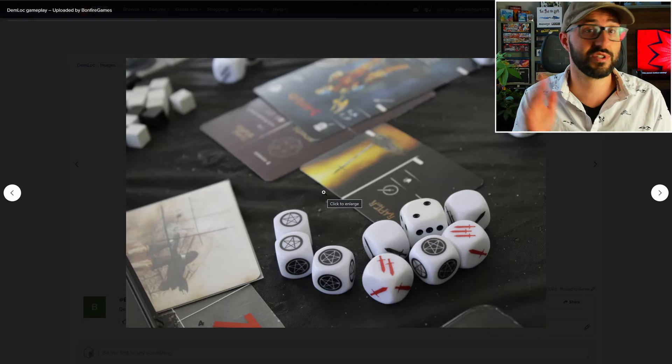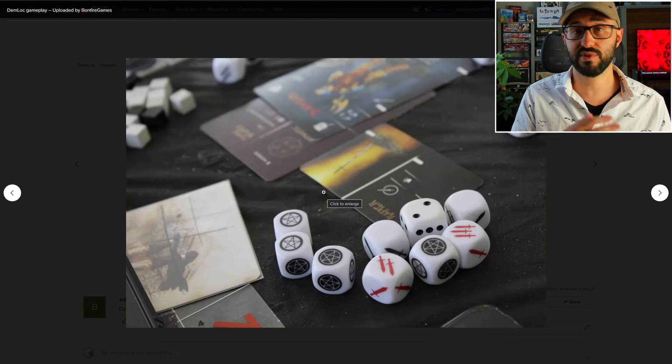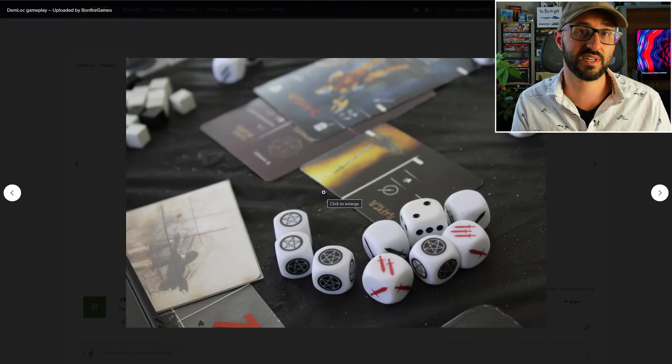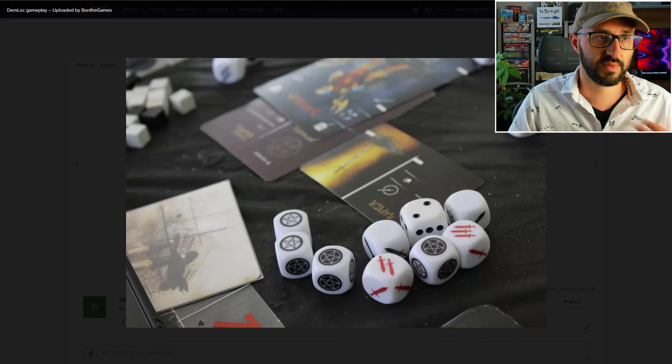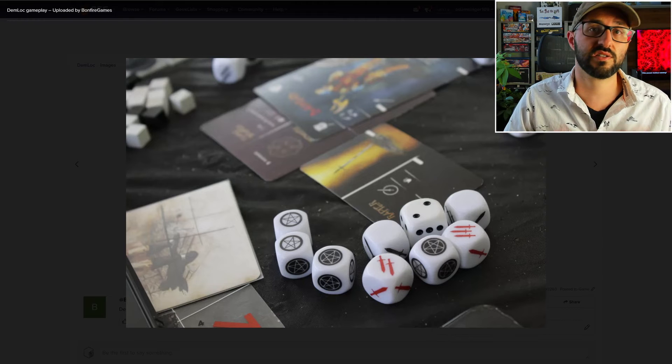Other attacks can bypass armor and attack health directly. Another interesting aspect of this game is that if you didn't hit your opponent, your projectile is still going to go somewhere — you're going to be rolling a die to see which direction it goes, and it could potentially hit another unit or even one of your own units. But instead of attacking a player, you can choose to channel your mana by rolling dice to gain mana, and there are a few different icons that can show up.